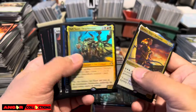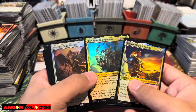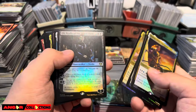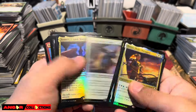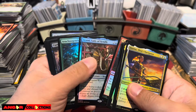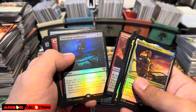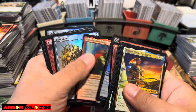So these are the foil rares - actually this is a mythic, etched. These are the foil mythics that I did not include in the pricing. Tooth and Nail is in there. There's a lot of great cards over here. I can't believe there's so much value in this set.